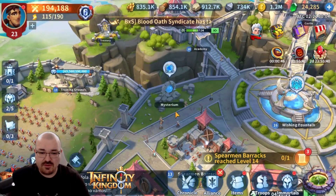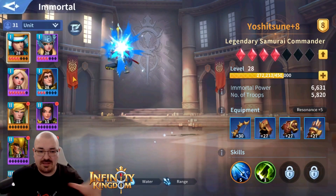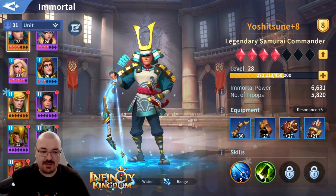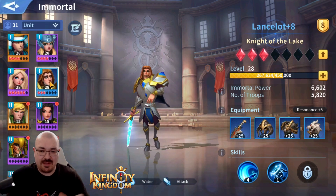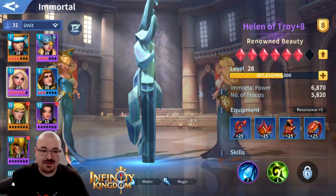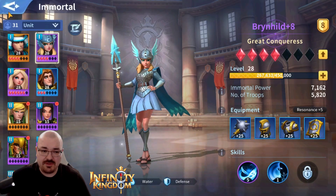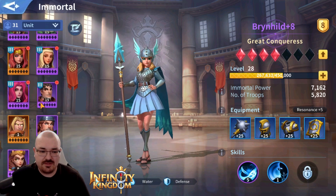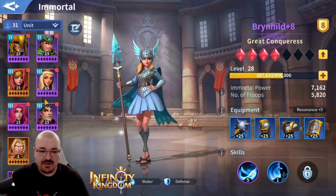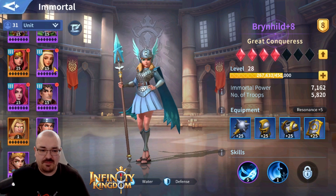Another feature I didn't show in my previous video is the Mysterium — it's a nice way to acquire shards for your Immortals. Speaking of Immortals, they are all level 28, almost 29, which is great. My Yoshitsune is four star. I plan to replace Lancelot because I'm very close to unlocking Harald the Third. My Helen is getting maxed as well and I'm working heavily on Brunhild. This is my water team. I focus on one team at a time — that's the best way to progress.